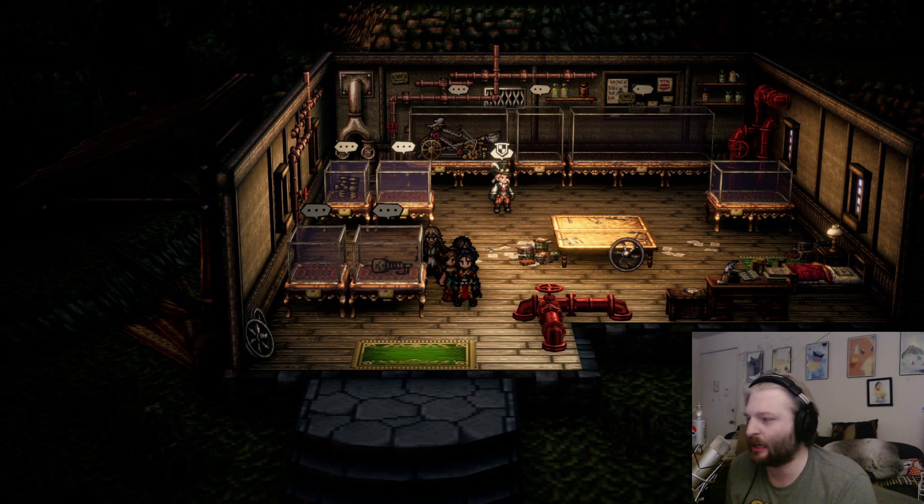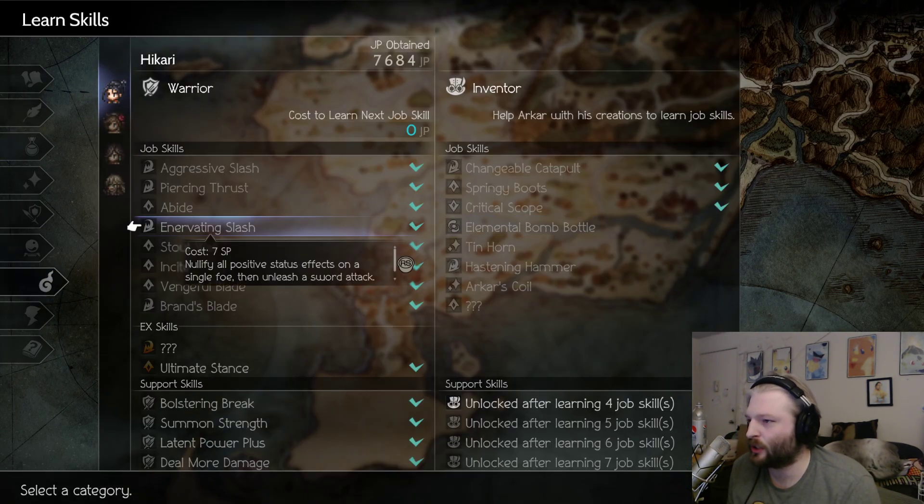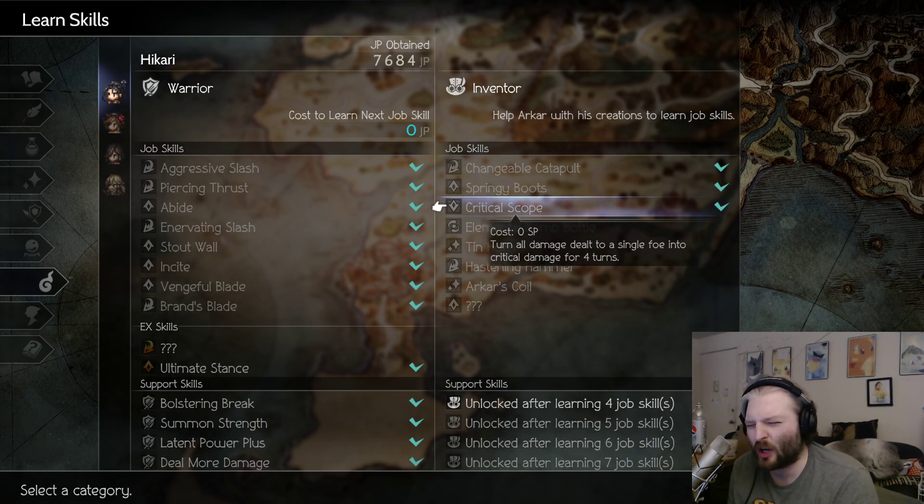It might not always be number three — it might be number three because it's the one that I made. But you can see here, if we go to Learn Skills and go to the Inventor, the Critical Scope will turn all damage dealt to a single foe into critical damage for four turns.